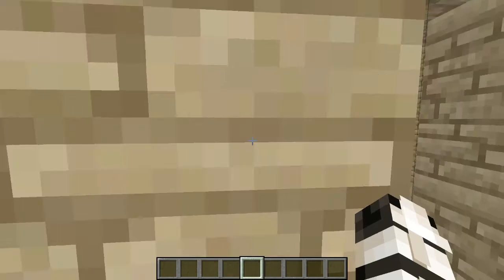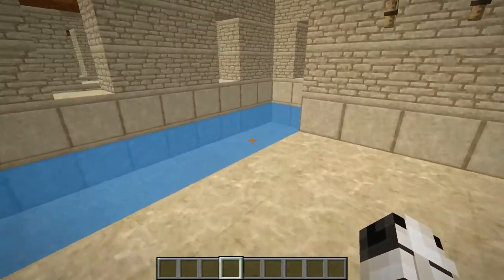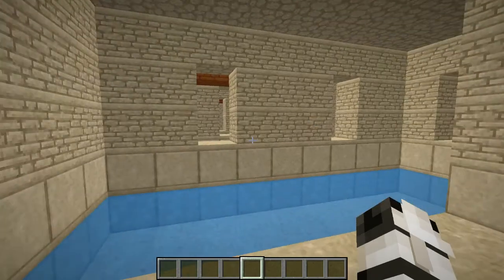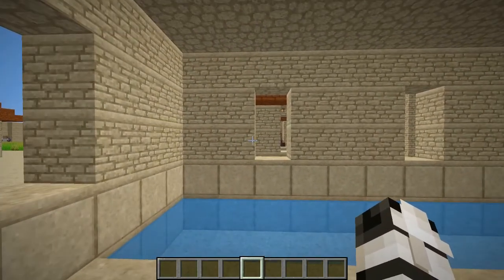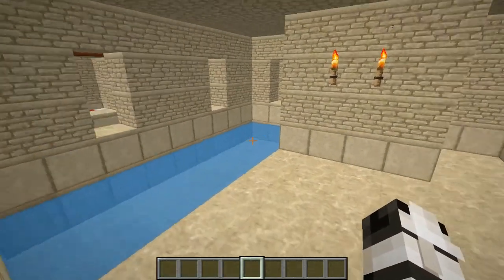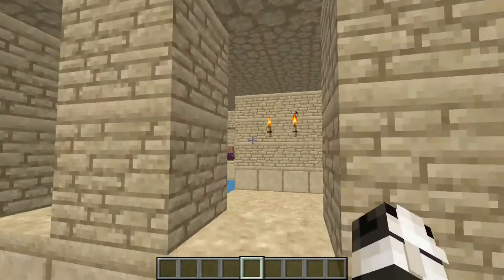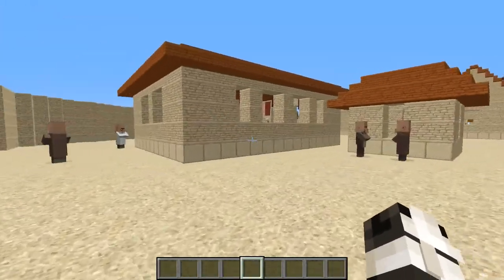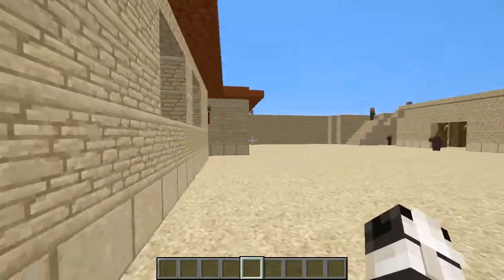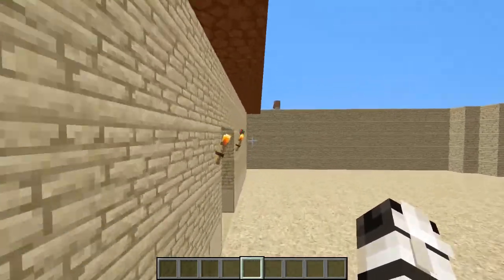Here is a swimming pool area, which is actually one of the first things built in Masada historically — and it was also the first building I actually built while making this project. It was one of the first things added to the real Masada because you kind of need a water feature to cool down in a desert.